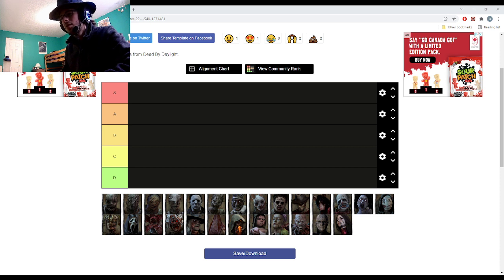The first achievement shows that I got Adept. Adept Trapper — I got that. This is December 8th, 2021.